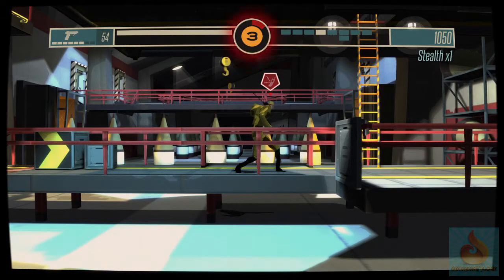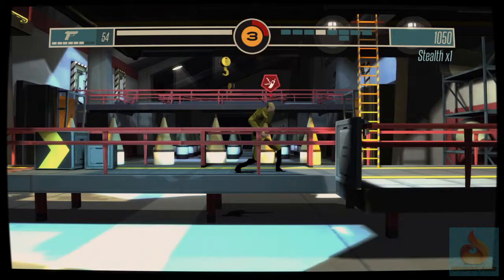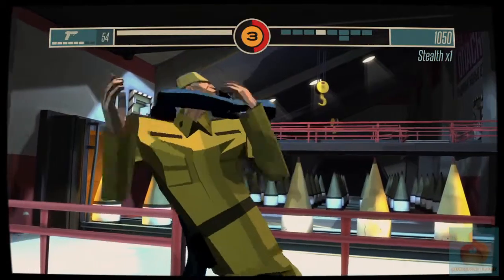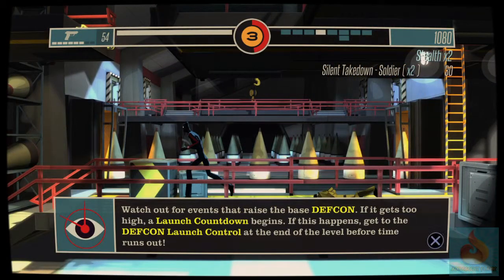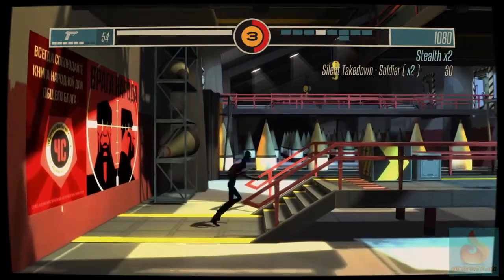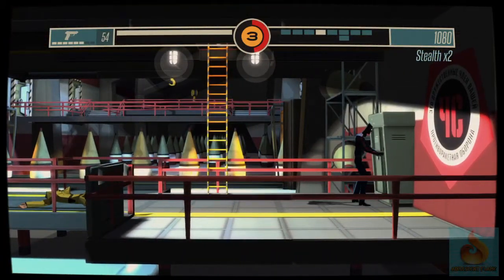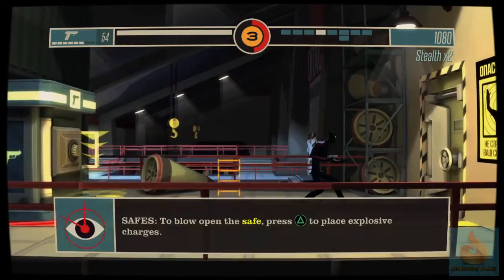With DEFCON — as you see right up top — you do not want it going too high, which is randomly common. With DEFCON, it goes up the safer you are, but once all of that red fills up, then it goes down lower and lower until it hits essentially zero, and then the timer starts and you have to go head over to one of the computer modules to end the mission. Intel has value.